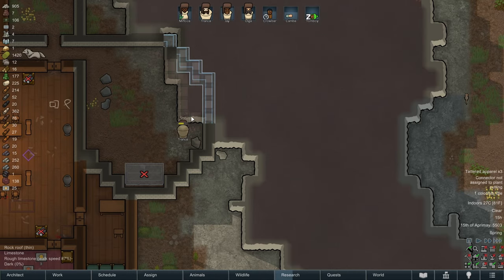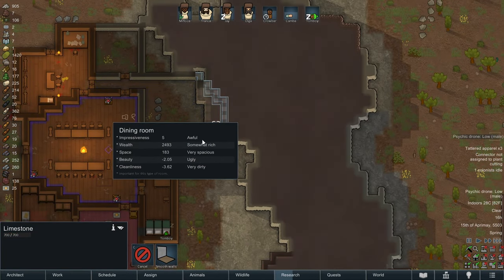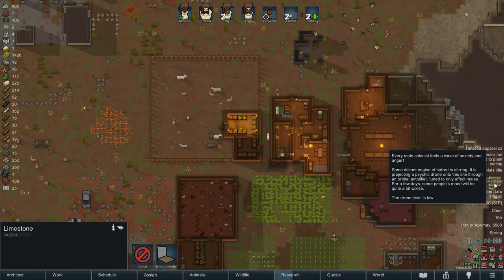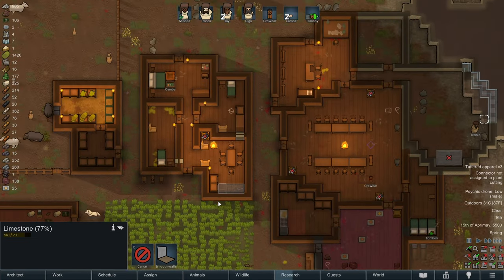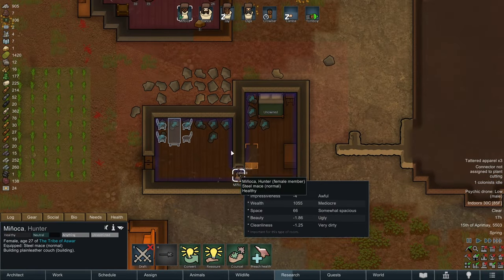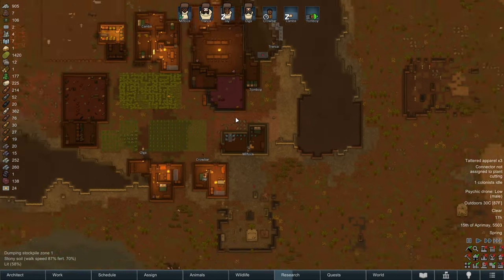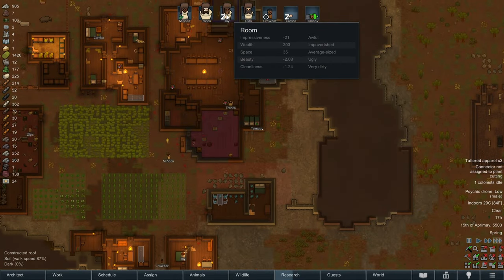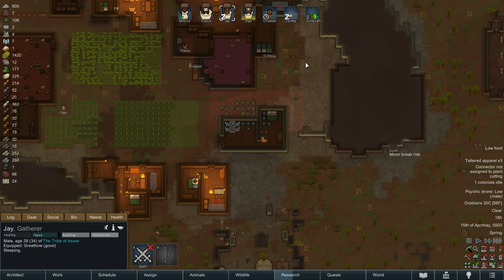These walls are slowly getting mined out and we are building our temple, which is good. Unfortunately, we have a psychic drone that is causing all of the men in the colony to have mood swings. That means Tronka, Olga, and Jay are going to be throwing more temper tantrums. Jay just threw a temper tantrum, so hopefully he's immune for the time being.